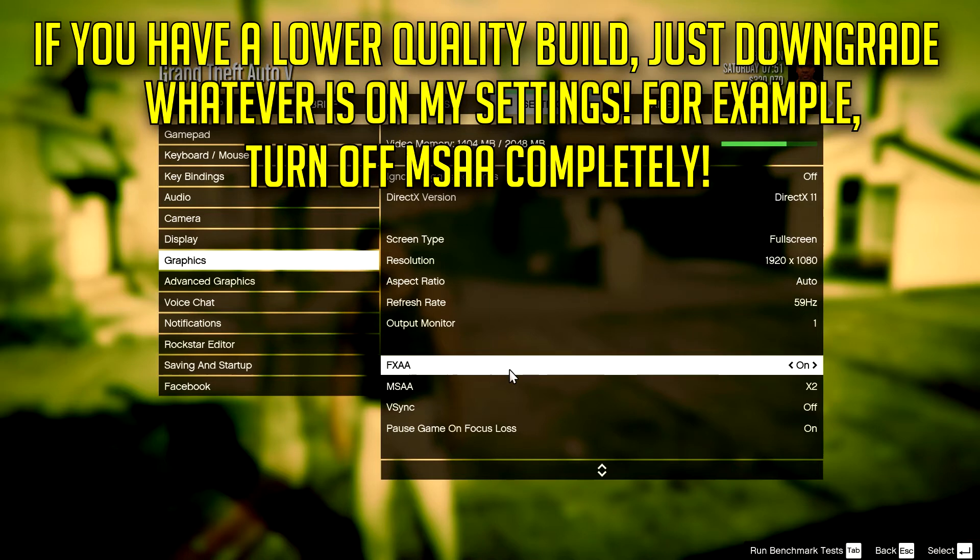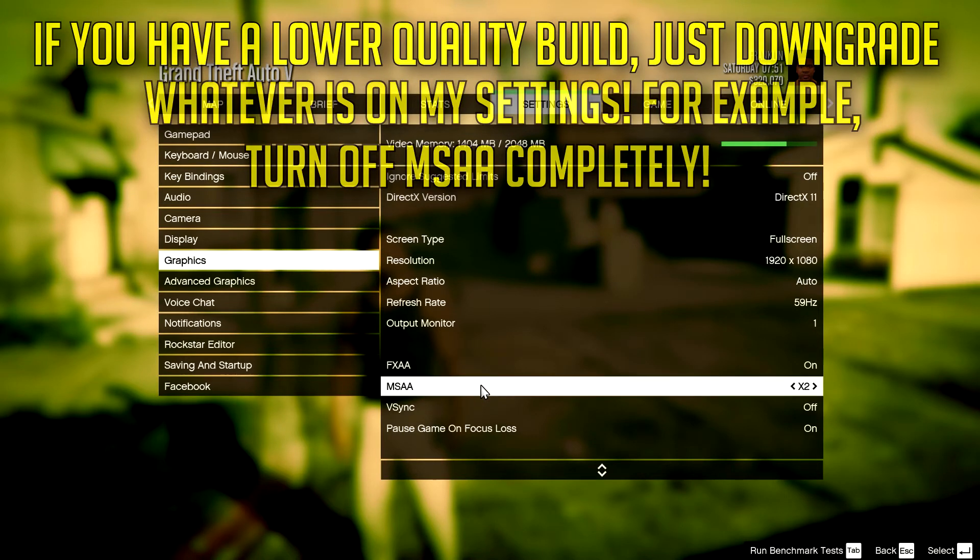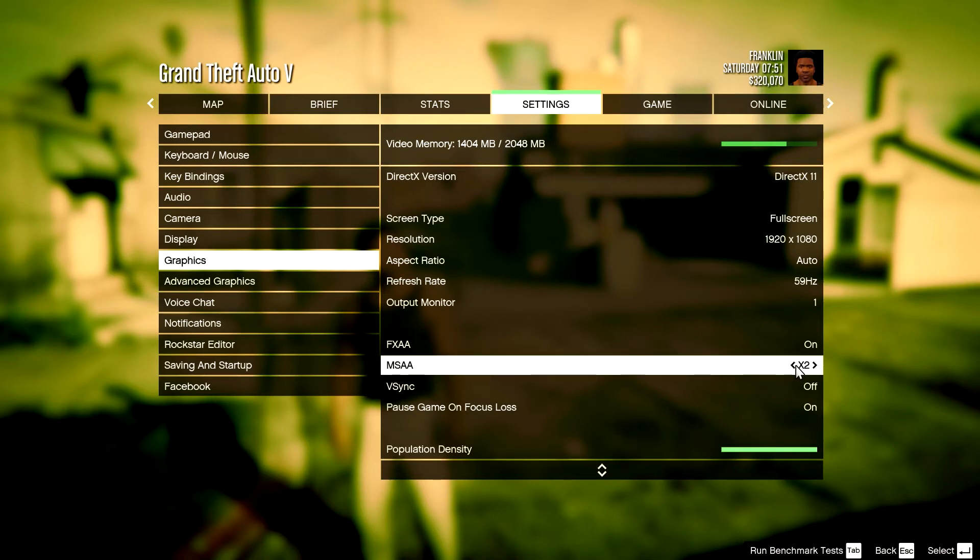You want FXAA on because it doesn't really affect your performance that much. MSAA does affect your performance quite a lot. If you do x2, it doesn't really affect it too much, but if you go up higher it will affect your performance. And as you can see up here, you do have a bar that changes colour depending on how much VRAM you're using.